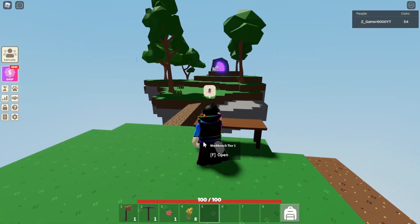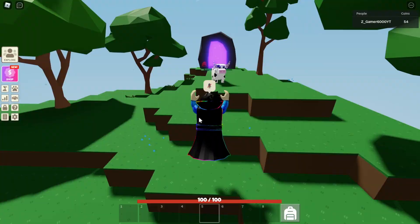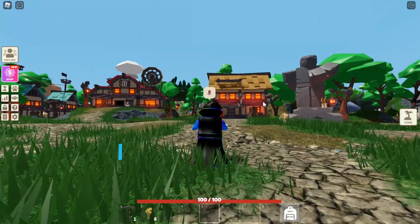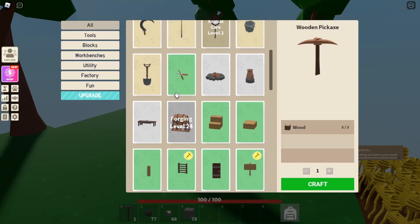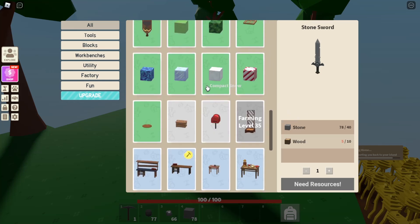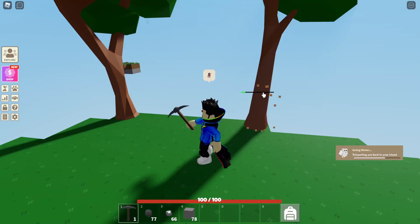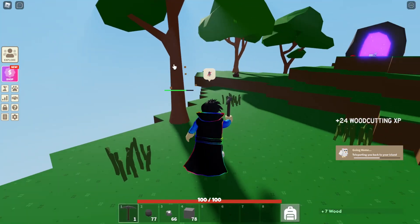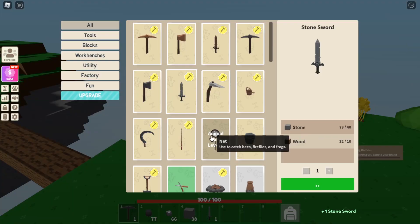Now I'm gonna go and get stones until I have enough to make the stone sword. I have enough stones — more than enough — but I need wood. I'm gonna go make some wood now. I think I'll have enough wood to make the sword. I'm gonna make one sword and still be farming for level 2.